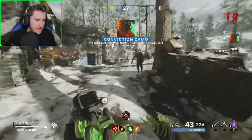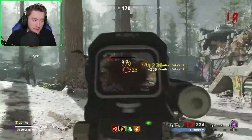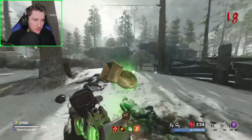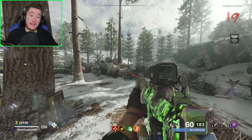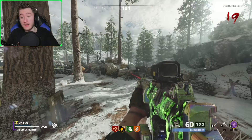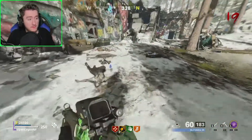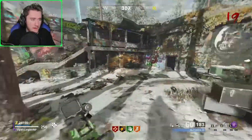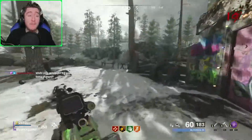There it is — Conviction camo! All the Infection camos are done. And honestly, we're making some pretty decent progress. We've earned all the rapid killing camos, we got an elite camo, we earned the Rotten camo. So definitely making some really good progress. All the pack-a-punch kills are still going to take quite a long time, but they don't call it a grind for nothing — the Dark Aether camo grind.